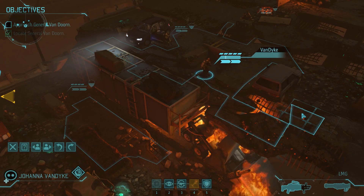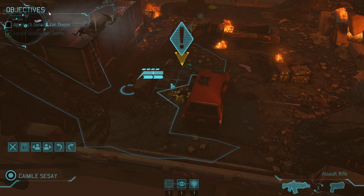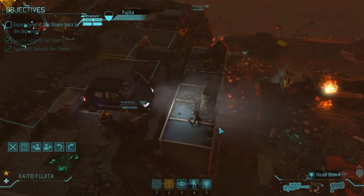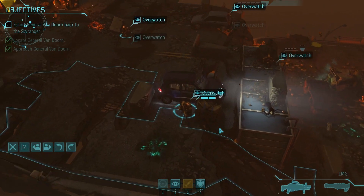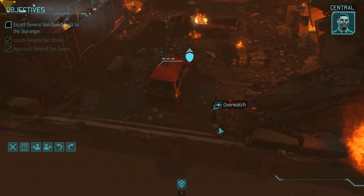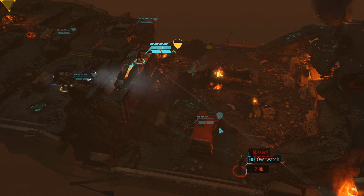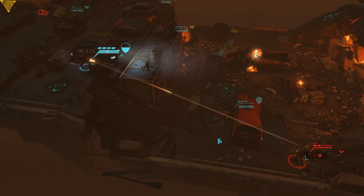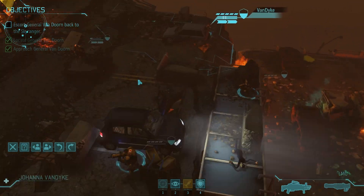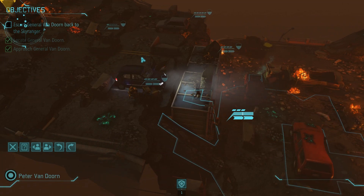I want you to pay attention to how I deal with the upcoming Thin Man airdrops. I spread my soldiers out so that basically no matter where a Thin Man drops, I'll have at least one soldier with line of sight on that Thin Man. Also note how slowly I'm moving up Van Dorn. When I save him, I don't move him at all. I wait for a Thin Man to drop, I kill that Thin Man, then I move him up. By doing this, I spread out the Thin Man airdrops so they're much more manageable than getting two at once.